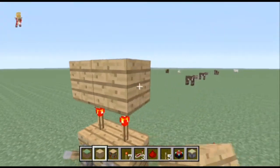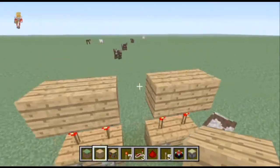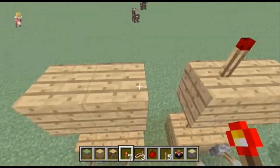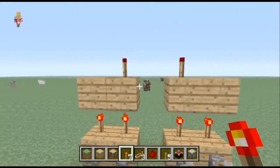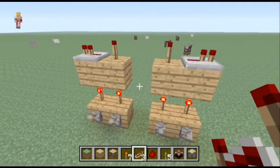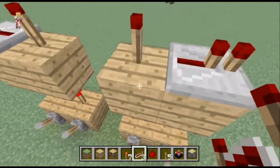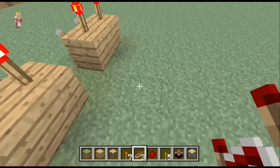Then on top of that you're going to put some blocks on top here. Then you're going to put a redstone torch on the inside blocks, with a repeater facing outward. I'm going to carry on and pretend that slip never happened.